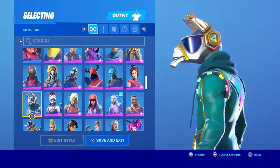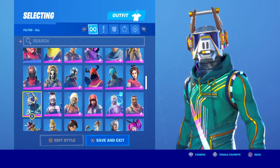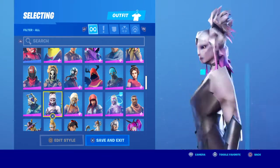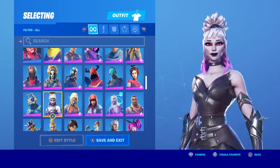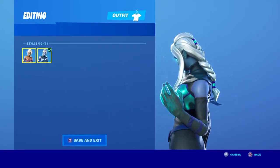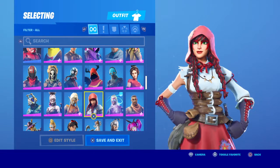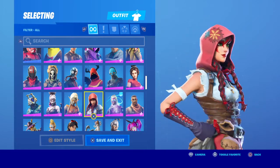DJ Yonder — it's very annoying to look at, the golden tooth just doesn't match up that well. Dusk — I like it, nice skin. Ember — blue fire, man it looks so good. Fable — not a big fan of this skin, but I like the red hair it has.